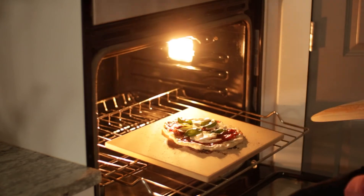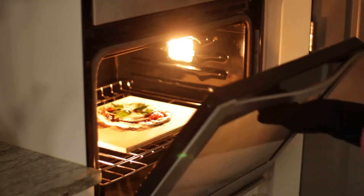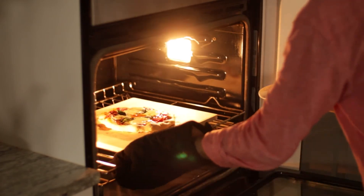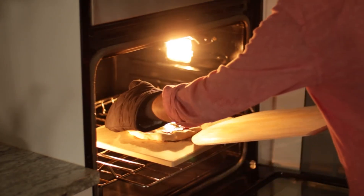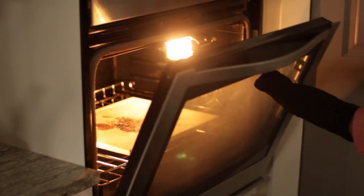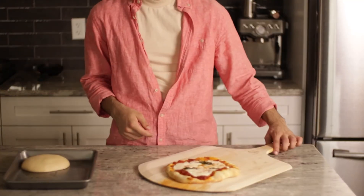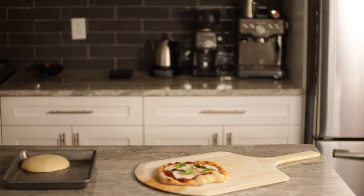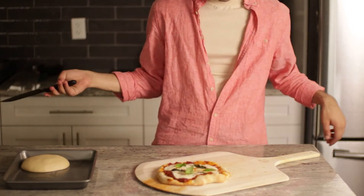Since I don't have a 900-degree wood fire oven, and since you probably don't either, we're just going to make do with this pizza stone. It's going to take way longer than an actual wood fire oven — about 10 minutes total. Rotate it halfway through so it cooks evenly. Take it out onto your pizza peel and throw on some extra basil. I didn't know I had a pizza cutter, so I'm using a knife, like a loser.